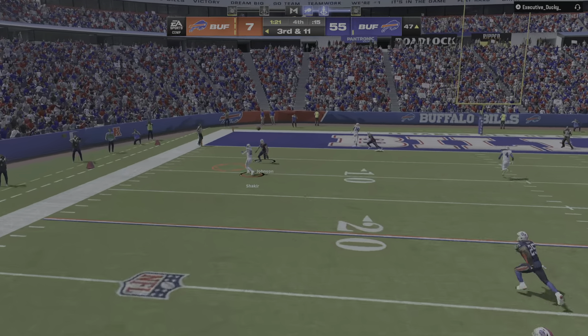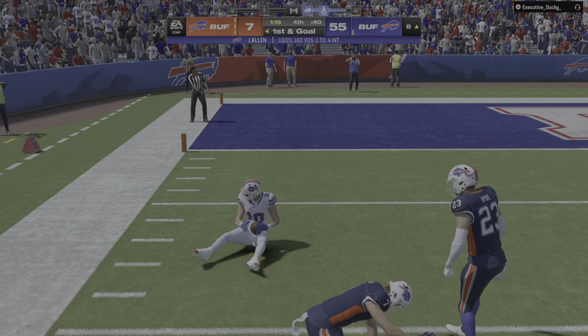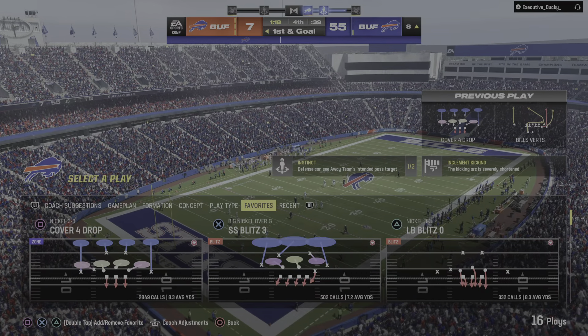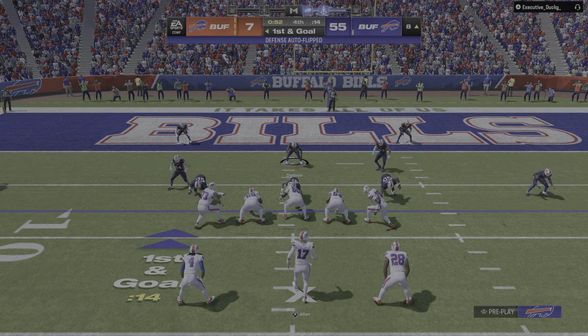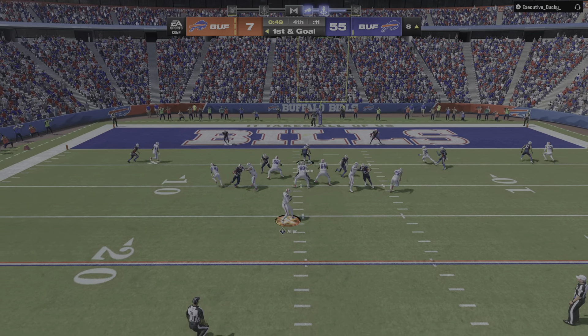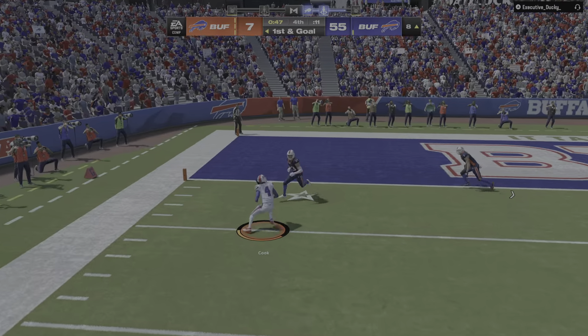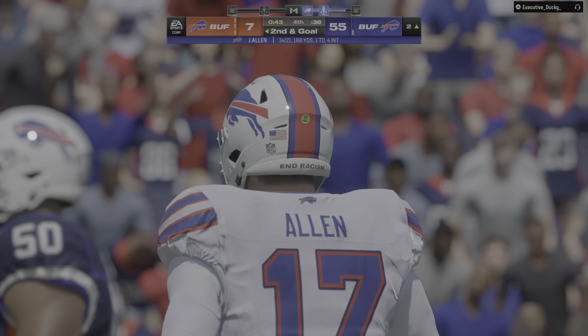Now he fires deep for Shakir — he's got it inside the 10. They're able to convert on third down and that sets up first and goal. Working out of the shotgun, here's Allen — he'll dump this off to Cook and he's able to get it down to the two-yard line.